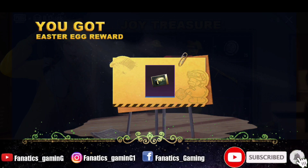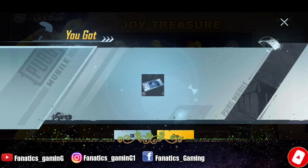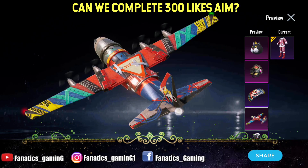When you tap on the drop you will get a 30 UC voucher. You can collect both of them and it is available on every server, so you can check out this event.